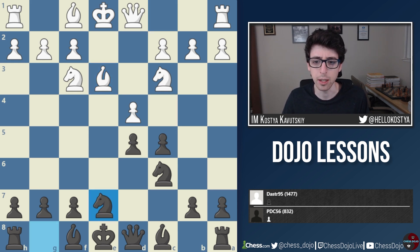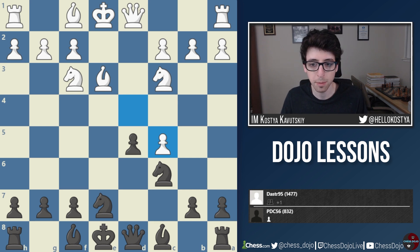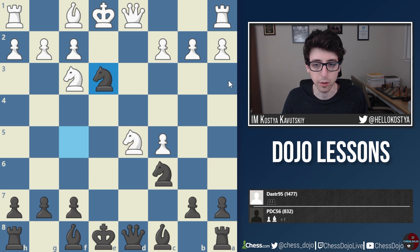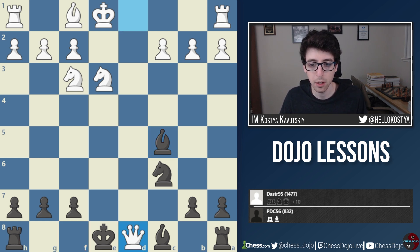Instead we see the move Ng7, and this is just a straight-up blunder — black simply forgets about this pawn, and white just takes it, winning the pawn and getting a completely winning position. The next couple of moves develop in white's favor. Black plays Nf5, allowing white to take a second pawn, but after Nxe3, black will win one pawn back with Bxc5. So after Nxe3 Bxc5, white is still up one pawn but at least black has the bishop pair.